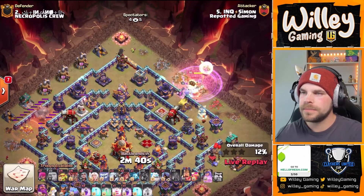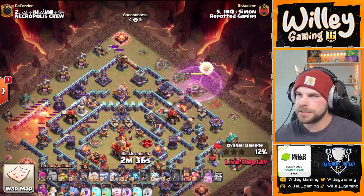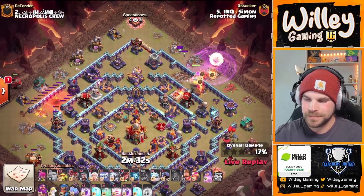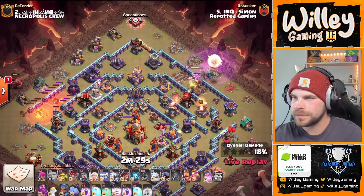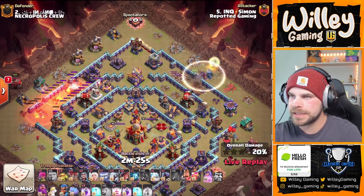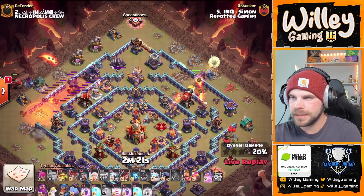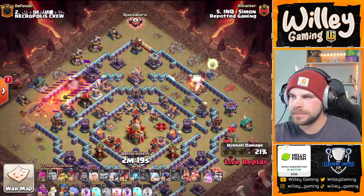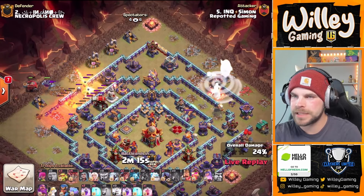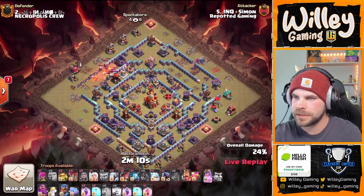The king has the giant gauntlet and the warden has the healing tome. The giant gauntlet's new but everybody's running it because it's so OP. Queen's continuing to push her way in — she should be able to grab this ricochet cannon. Drops the invis, gets the damage off, and gets her focus off of the skellies. The cannon goes down — perfect. He's got some skellies moving up to that flame flinger but he's got the yeti there to deal with that. Recall on the queen — honestly didn't even realize he had a recall.